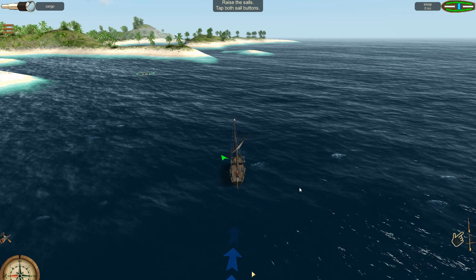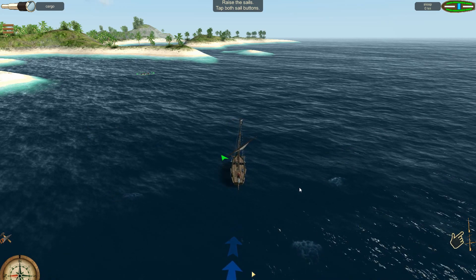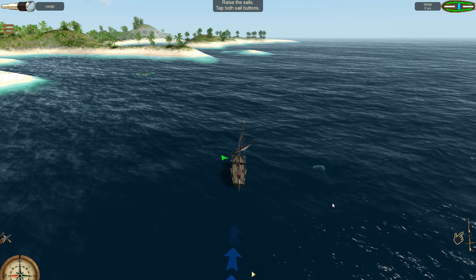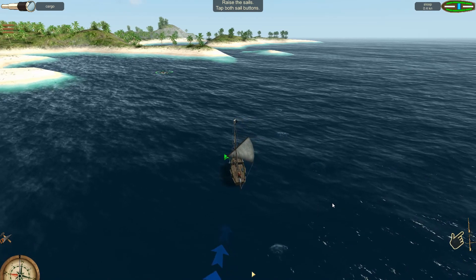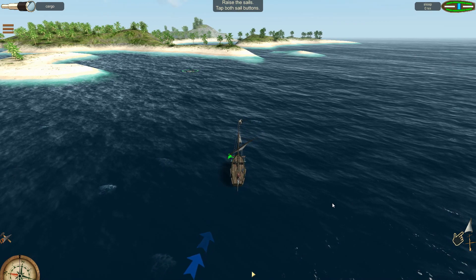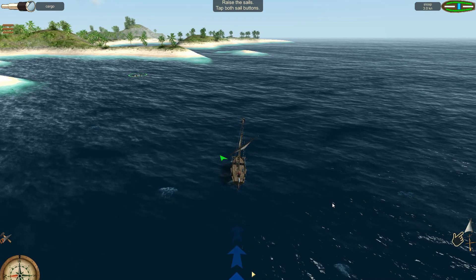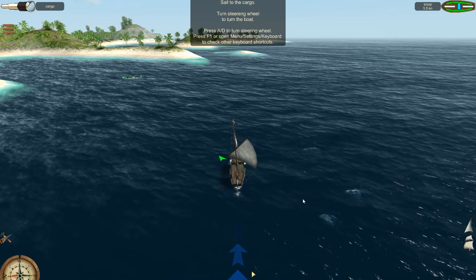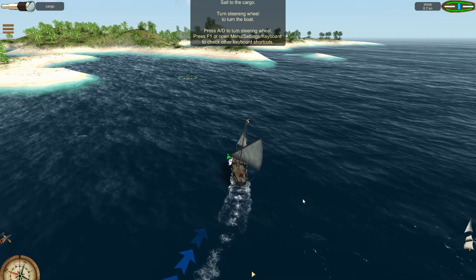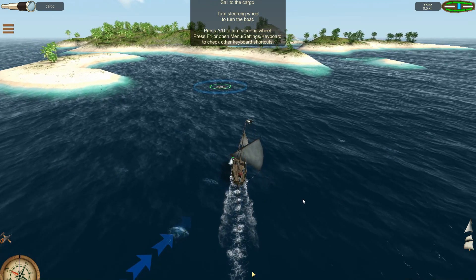It controls a little bit odd. You would think WASD, and you'd be absolutely right. But you see this symbol down here - the two sails? S will actually make you come about because it'll put the back sail up. W will start you moving forward. If we raise both, we start moving forward considerably quicker. And then to stop, you sort of do the same thing. It takes some getting used to.